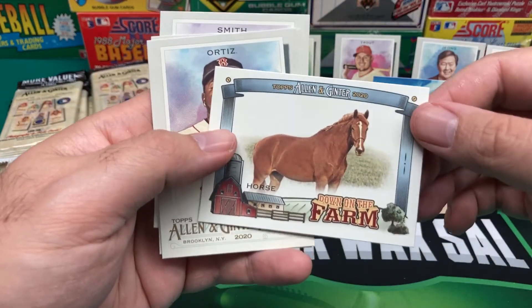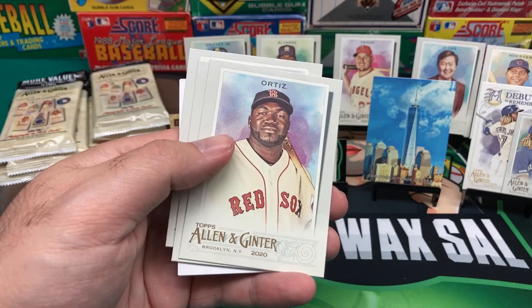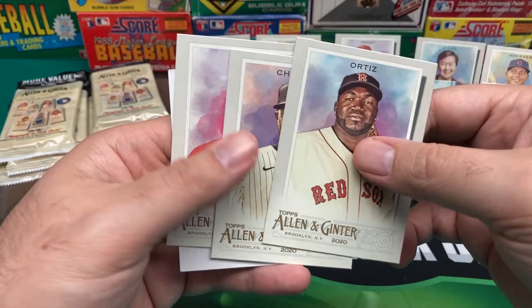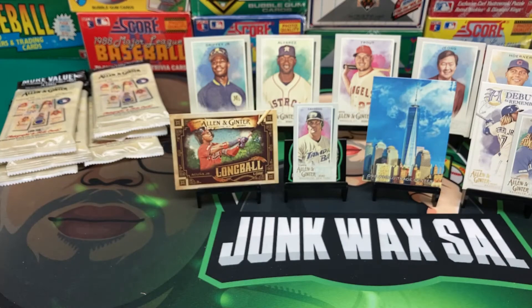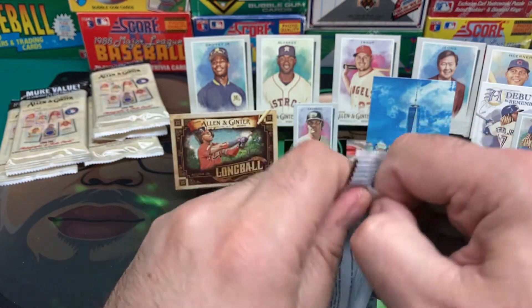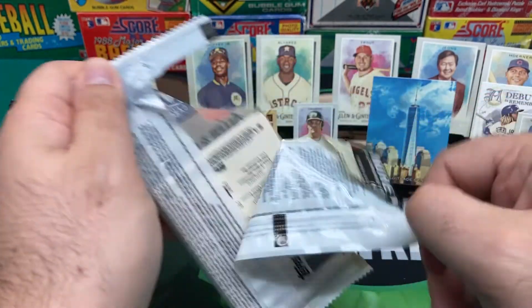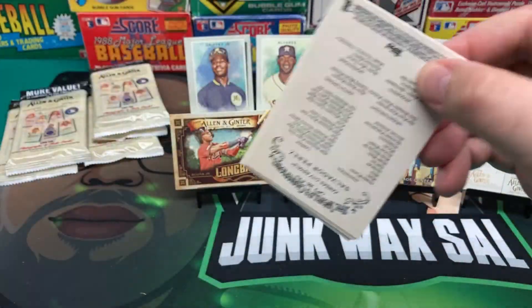We got Juan Gonzalez. Now we got the horse — Down on the Farm. And because I expressed my dislike for David Ortiz, of course I now get a David Ortiz card. And we get Chapman. That couldn't happen to a nicer person, as they say.